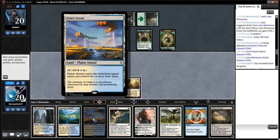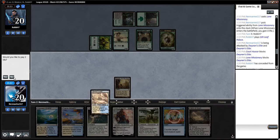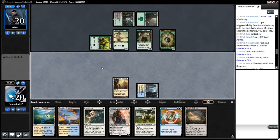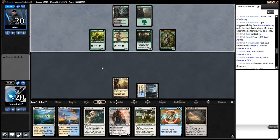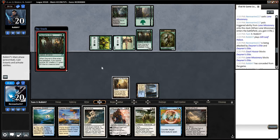If we want this to come in untapped we're going to need the right mana. I don't think they're going to Collected Company or Chord of Calling here, so let's just play this tapped for now. Unfortunately I think Gideon's probably going to just be a speed bump. Unless they play a lord or something, Heritage Druid would be okay.